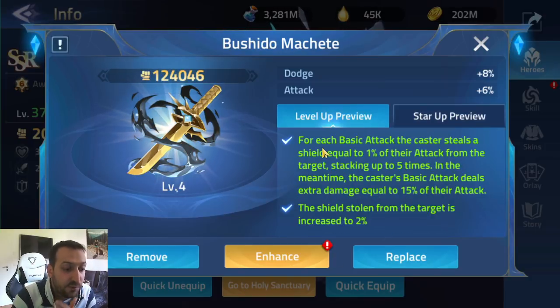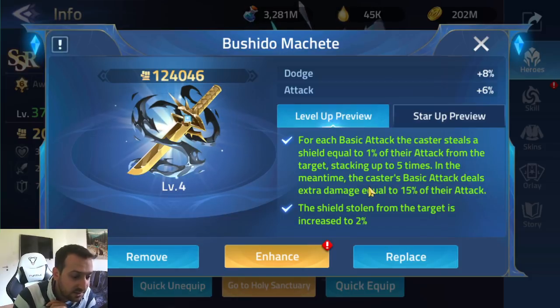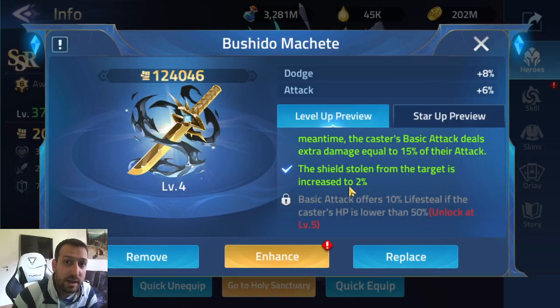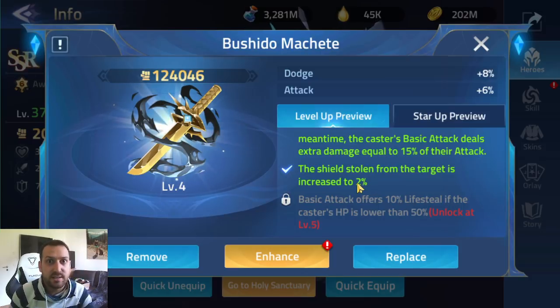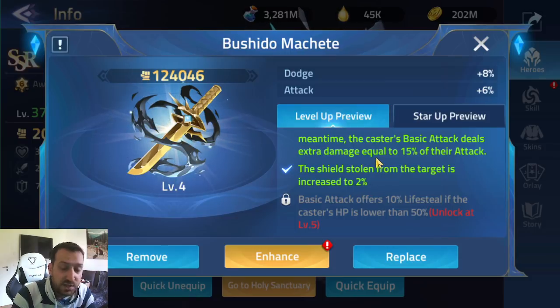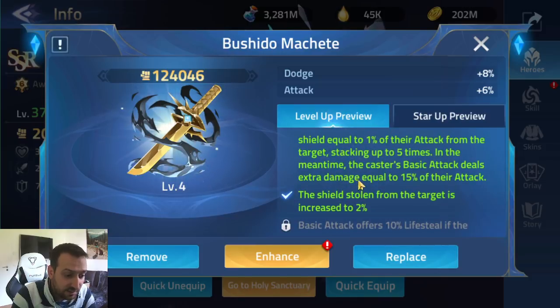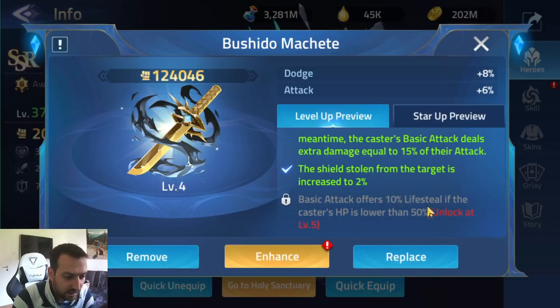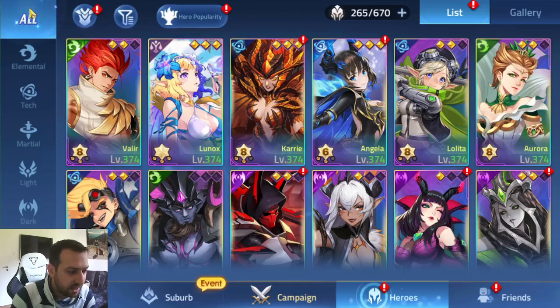On Angela's artifact Bushida Machine: for each basic attack, the caster steals a shield equal to 1% of their attack from the target, stacking up to five times. The caster's basic attack also deals extra damage equal to 15% of the attack, and the shield stolen is increased to 2%. If you have more than one Bushida Machine, go ahead and use them. I tried it on Carry since she attacks very fast, but it's not working great. This artifact does provide a shield — try it on your Carry.